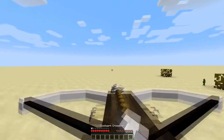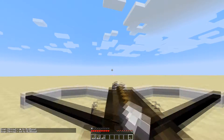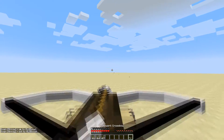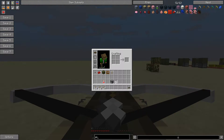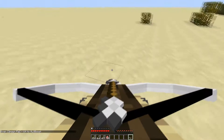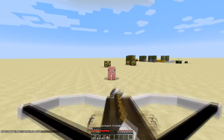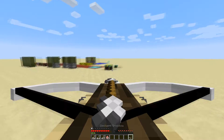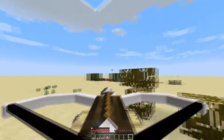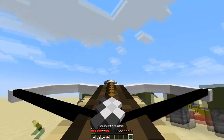Next up is the Clockwork Crossbow. You need arrows to use it. You just shoot it, and to see how much damage it does, let's test it on a pig. This pig has around eight or nine hearts. It takes two shots to kill it. It's a big crossbow and it looks pretty cool.